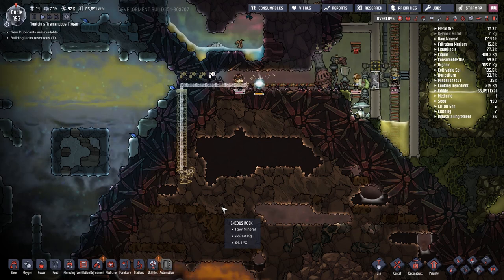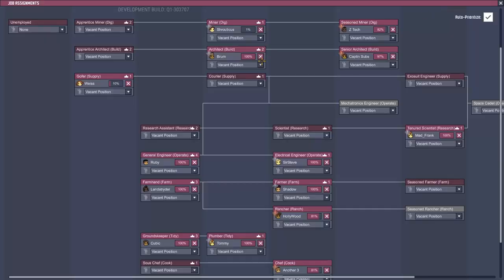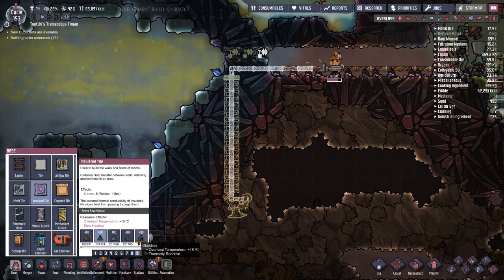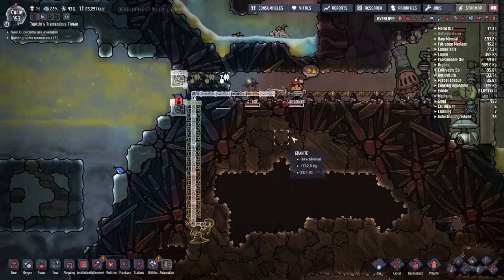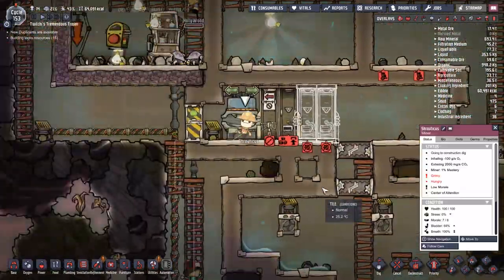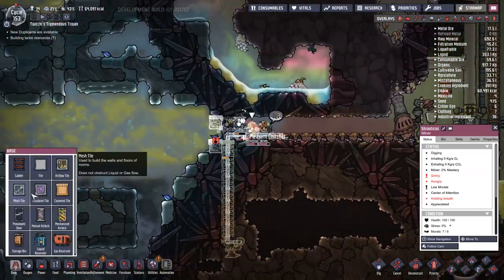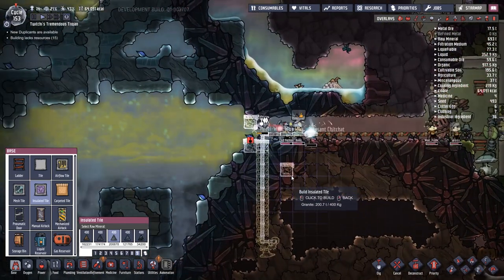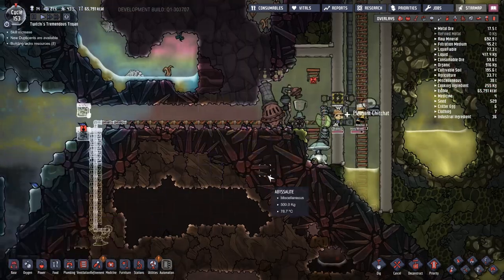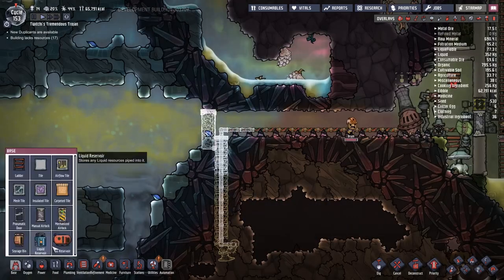One of the things I'm thinking about with the situation right in front of us is the fact that when we dig through to the left, we are going to have a gap going through to the cold biome. It's really hot on this side and really cold on that side, so I'd like to try and separate them. We slam down a couple of insulated tiles there just to keep the area pristine — everything's going to get mixed anyway, but let's make ourselves feel better by not making things we can see ourselves directly cause the mixing.